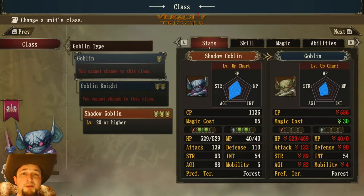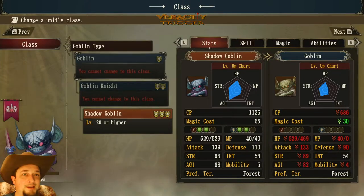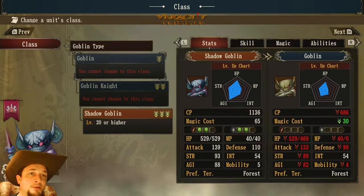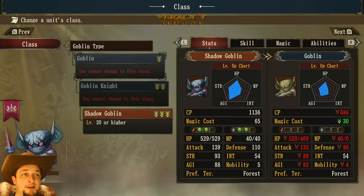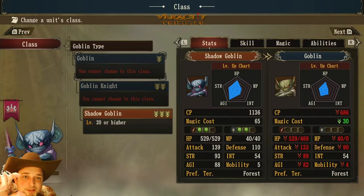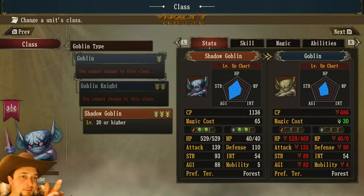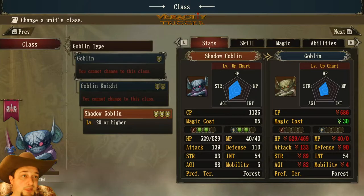Welcome back to the bestiary guide for the goblin class. The goblin class turns into a goblin knight and shadow goblin — this is for Brigandine: The Legend of Runersia. Looking at the top, I've highlighted the goblin so you can compare it to the shadow goblin. The shadow goblin has a magic cost of 65, while the regular goblin is 30, so it's a big jump in difference.